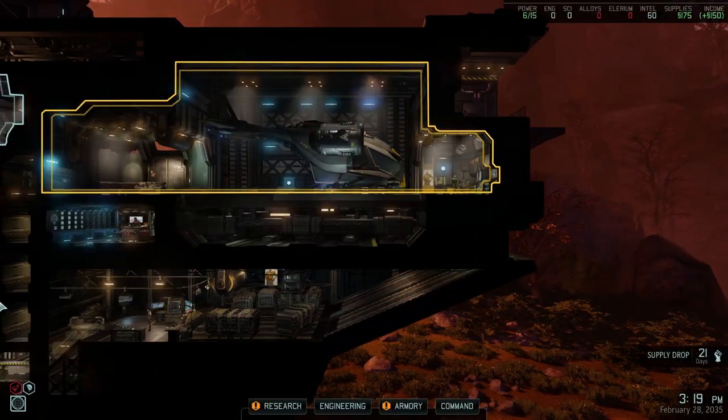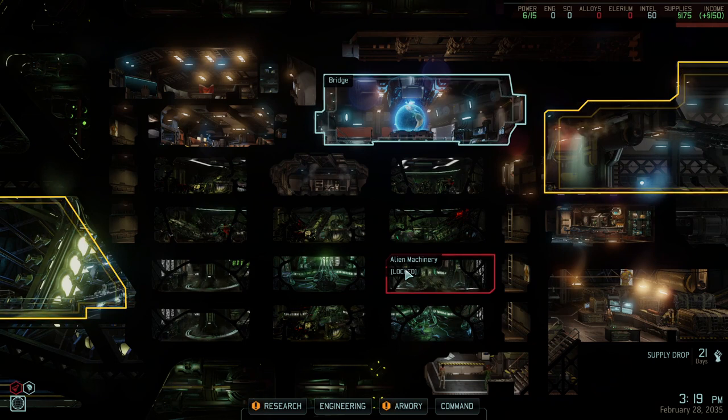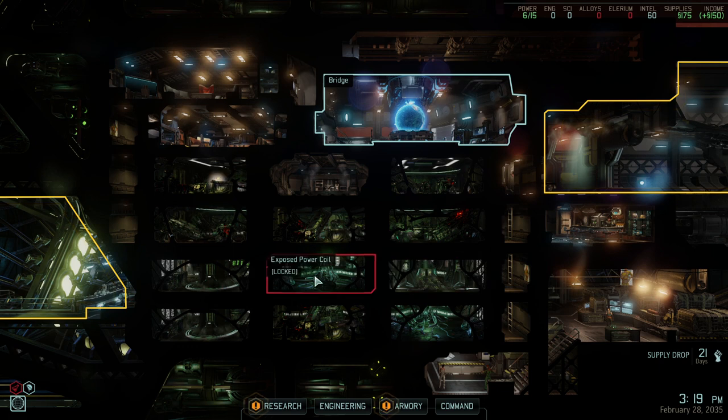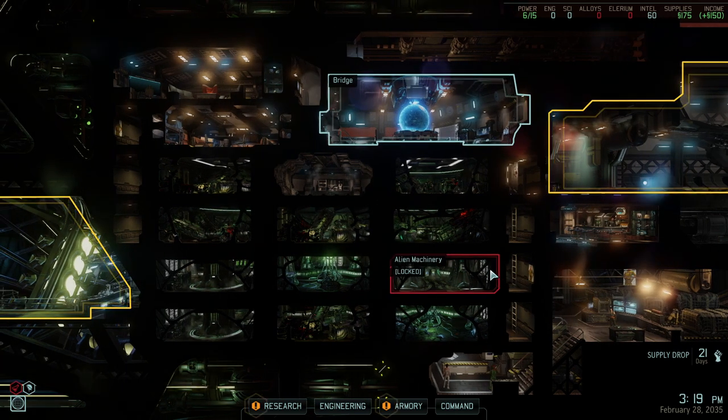Here we are in the campaign. Let me run you through what basically happened - this is a modless run, which I should have mentioned to begin with. The only exception is a mod that allows me to skip the Gatecrasher mission, mainly because A) I know that you guys are tired of seeing me play through Gatecrasher, it's not a really fun exercise, and B) I also needed to restart quite a few times to actually get to the point where I wanted to be and get the right resistance orders.